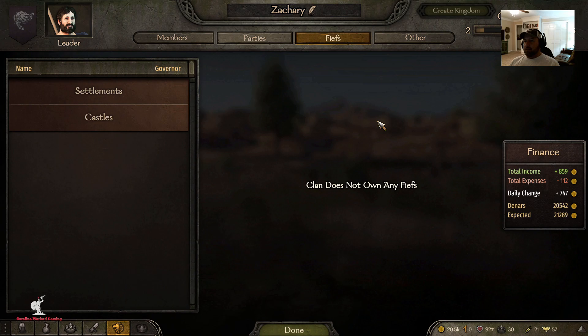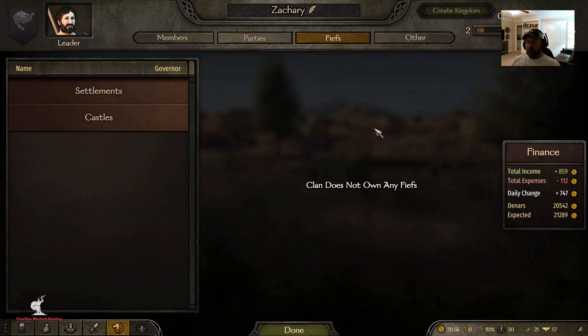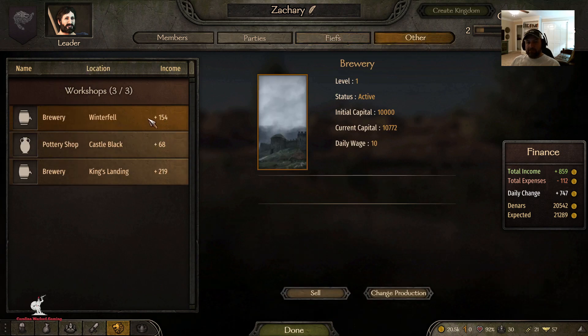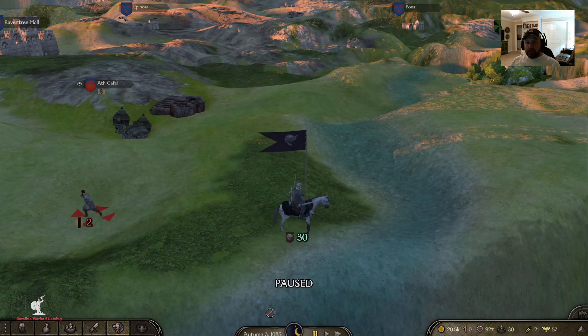It doesn't seem like caravans are as profitable as they were in native. I was also hearing that for the 1.5.10 beta, caravans have lost a lot of profit anyway, so it's probably a combination of that and the fact that I changed the map. Other than that, I actually have three workshops: a brewery in Winterfell, a pottery shop in Castle Black I just purchased, and a brewery in King's Landing. I'm clan tier two.